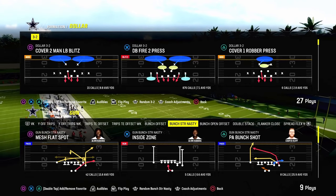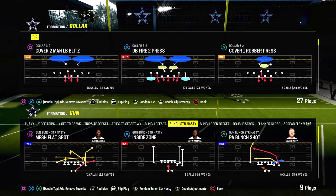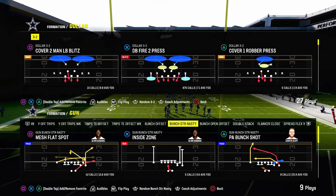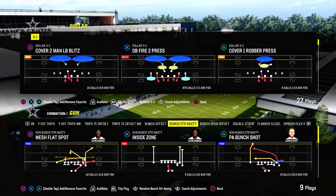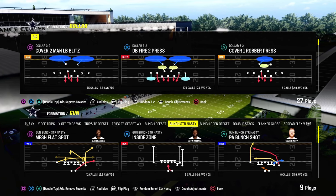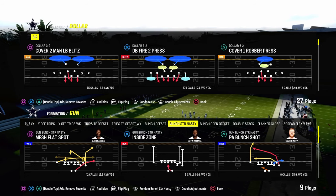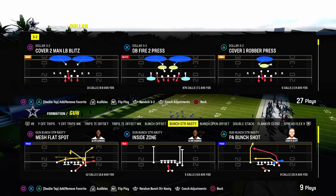Today's video, I'm going to show you one of the best strategies to stop any kind of bunch strong type of formation in Madden 24. These are just quads formations. A lot of people are going to these now. They do a really good job of beating man coverage, one of the main reasons why people are in them. They also have some unique types of corner routes and crossing routes that are very effective, but in my opinion, there are some limitations to what a formation like bunch strong can do.